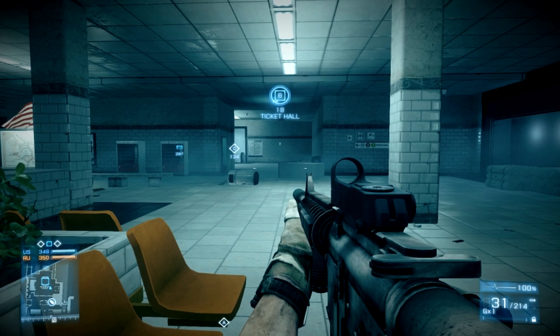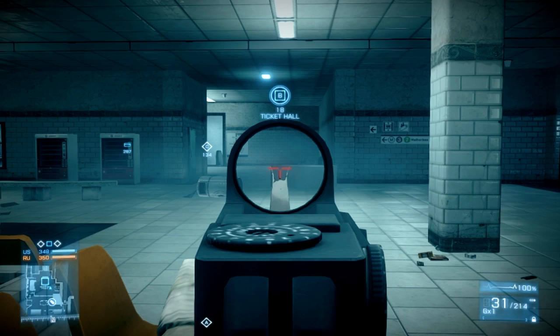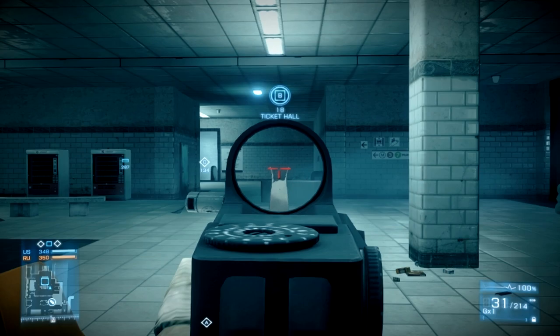Before we start shooting stuff up, I want to talk about a couple simple tips when it comes to firing. Everybody knows that when you aim down sight, or ADS, there is an aim bonus. What most people don't realize is when you move side to side, there is a negative effect to your ADS bonus.